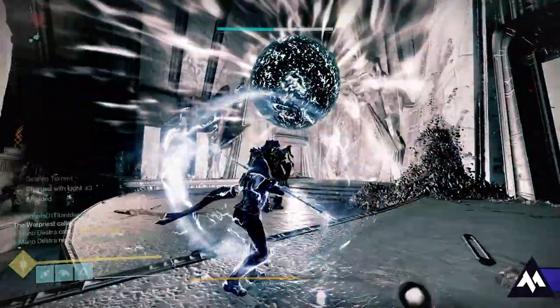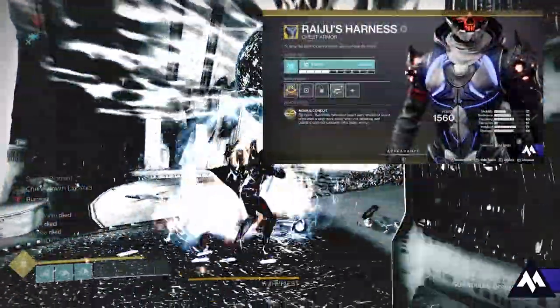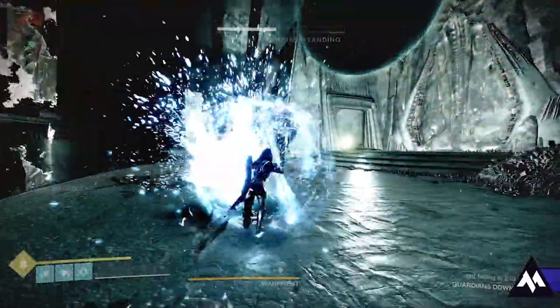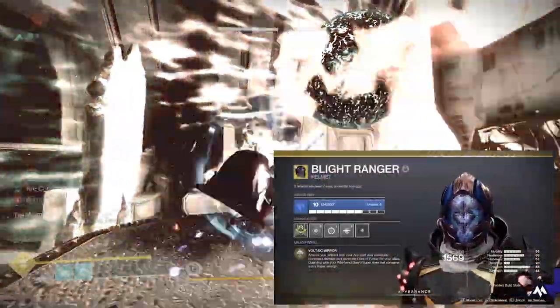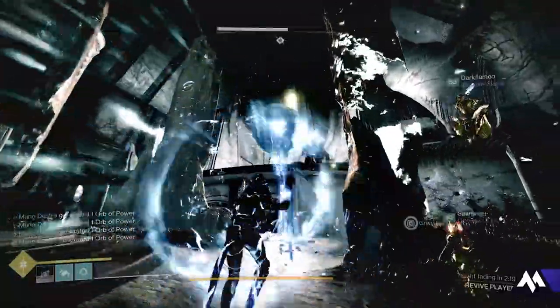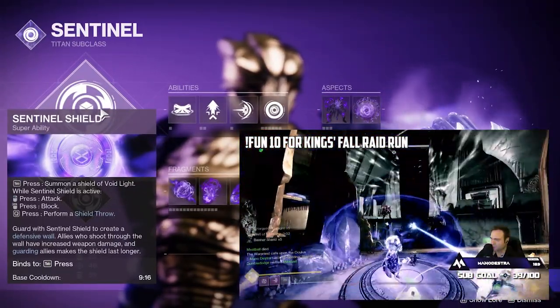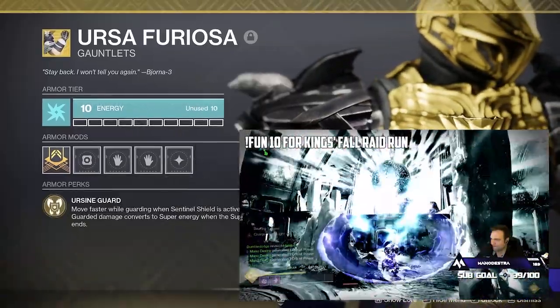Did you also know that you can actually block the Warpriest's wipe mechanic? If you're on a Hunter, turn on Raiju's Harness and block using your Arc Super and the Whirlwind Guard. Hunters have another trick with the Blight Ranger helmet — you can generate orbs while blocking, but it only keeps you alive, not the rest of your team, so they'll have to hide. If you're on a Titan, you can turn on the Sentinel blocking shield and do the same thing, and generate orbs using the Ursa Furiosa gauntlets.